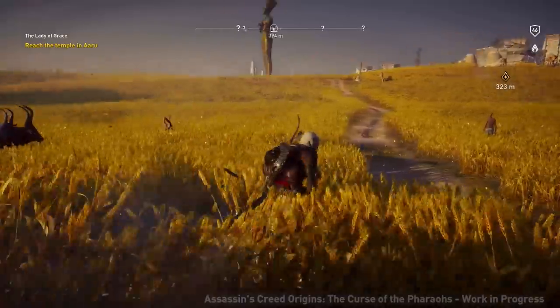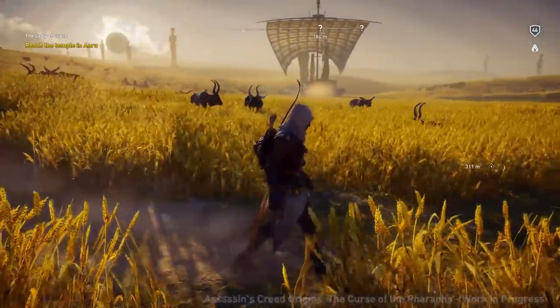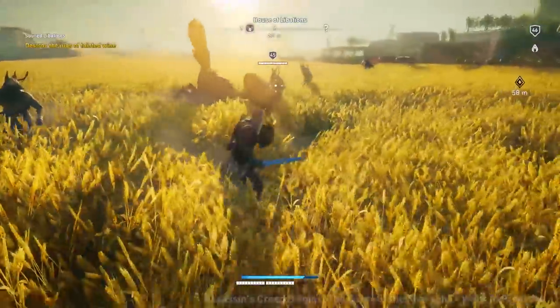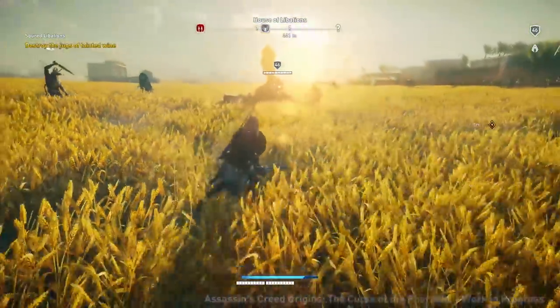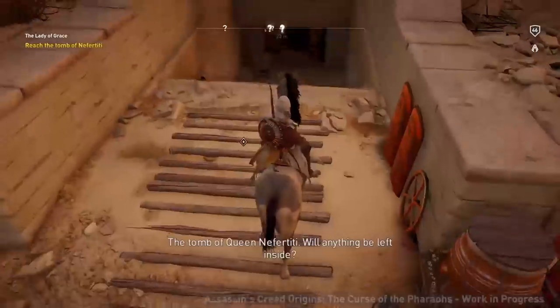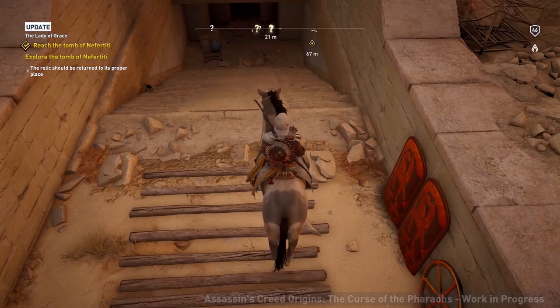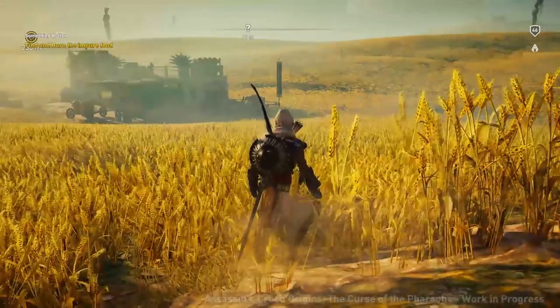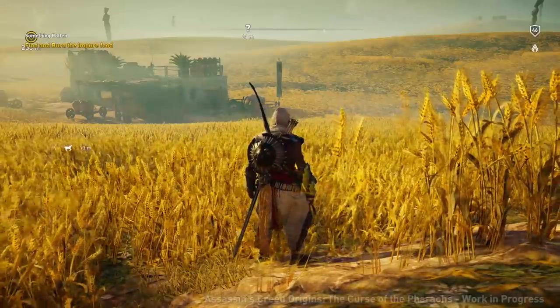In a mystical map that's not too small, you're gonna want a beast of burden to help you get around, and also away from all the mystical critters trying to murder you. When you take Bayek into the land of the dead though, he's not accompanied by whichever trusty steed you've already bonded with, so when you call for your buddy, Aru provides an alternative.